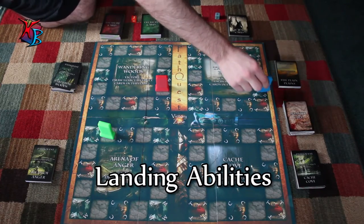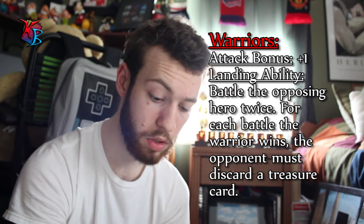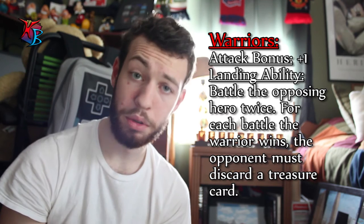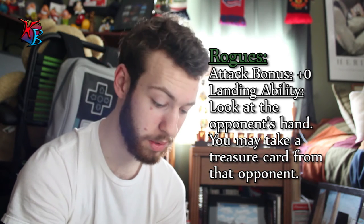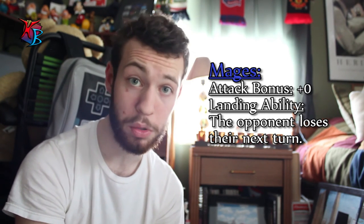Something special implemented later in development is known as landing abilities. If a hero's figure is placed on a tile that corresponds to another land or directly on another class, the landing ability of the character that moved onto that tile triggers. The warrior's landing ability is that they must battle the opponent two times; the opponent loses a treasure card for each time the warrior wins. The rogue has a natural attack of plus zero, but their landing ability lets them steal a treasure card from the opponent they land on and also see their hand — useful for sabotaging the competition. The mage is somewhat simpler but potent: its landing ability causes the opponent to lose a turn.